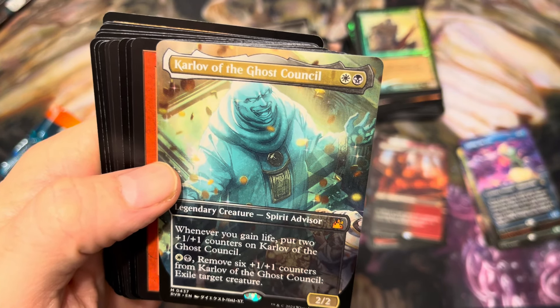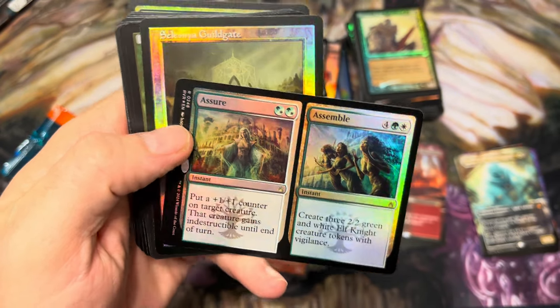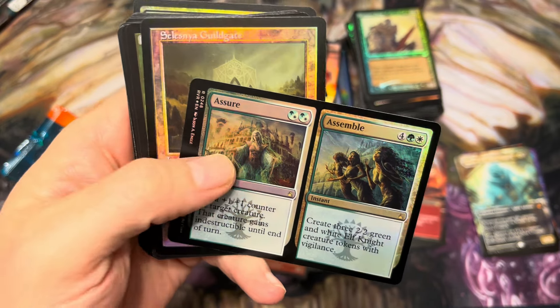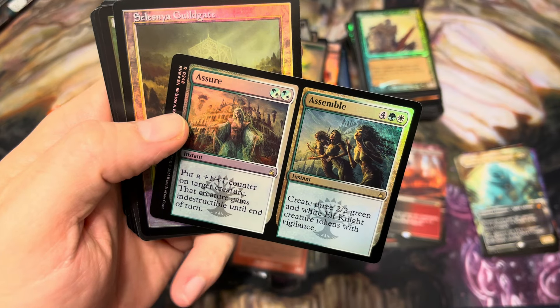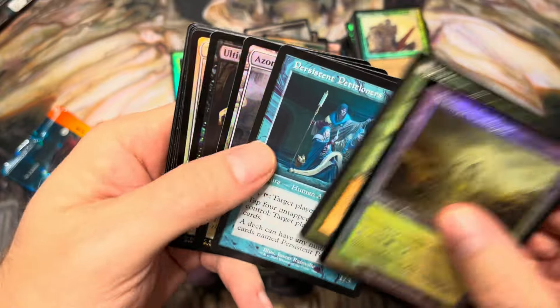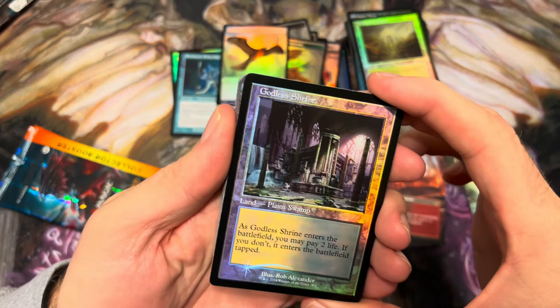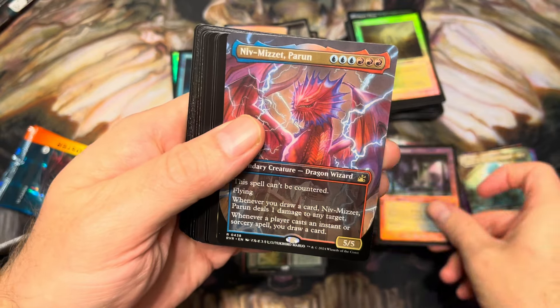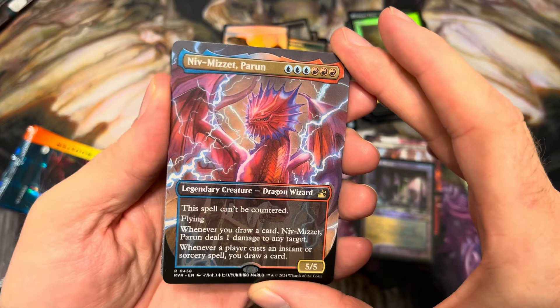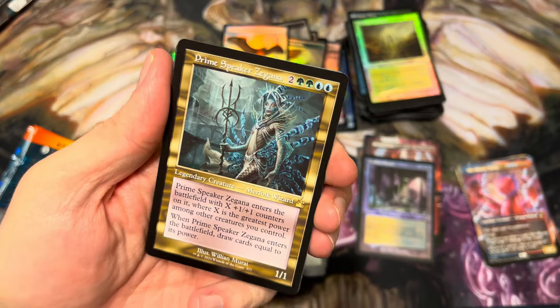Karlov of the Ghost Council — the anime Karlov, very cool. I like this where he's just cackling, this big mean guy. Legion Warboss — just fine. Our split card is Assure and Assemble. Assure puts a +1/+1 counter on target creature and it gains indestructible — an indestructible effect for two on an instant is definitely playable. For six, create three 2/2 creatures — if you're in a deck that wants to make creatures quickly, this is superb. Gates! Another Petitioner. Krenko's Command — that retro red frame is amazing. Foil Godless Shrine — that's sick! And anime Niv-Mizzet — that's a really cool card, makes you want to build a Niv-Mizzet deck.